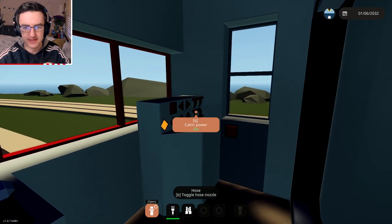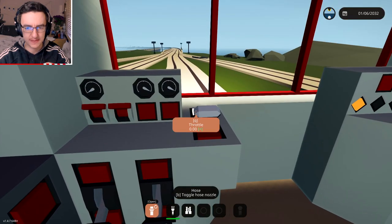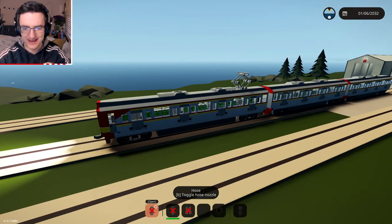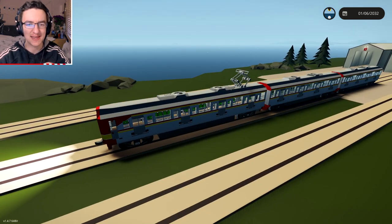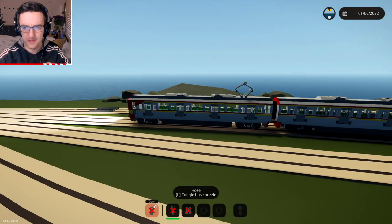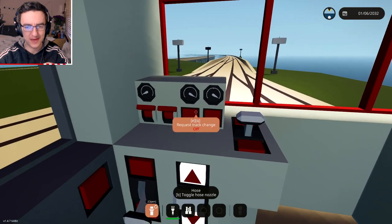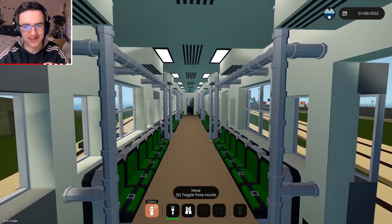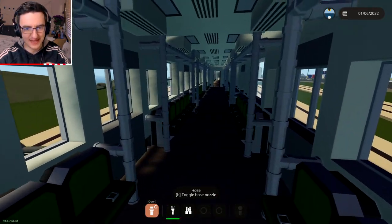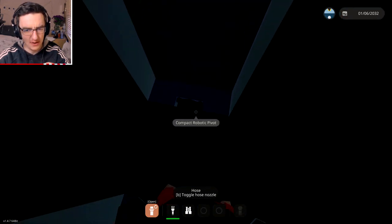Let's go ahead: motor power, pantographs, cabin power, compressor power. We also have headlights, interior lights, brakes, and reverser. The reverser — we want to go backwards, apply some throttle, there we go. This is an electric train. The pantograph is in the sky — that's the thing that gives the electricity to the train from the overhead cables. We're going to floor it. I want to open up the doors — if I press the left doors... we need this to slow down. The doors open on this one. The carriages actually look very similar. The doors should open on the carriages as well, but for some reason they're not.